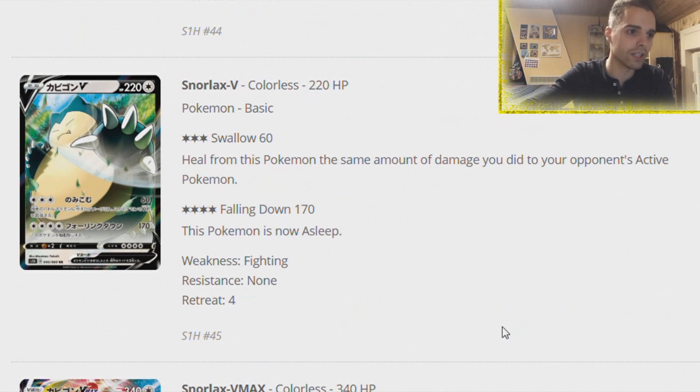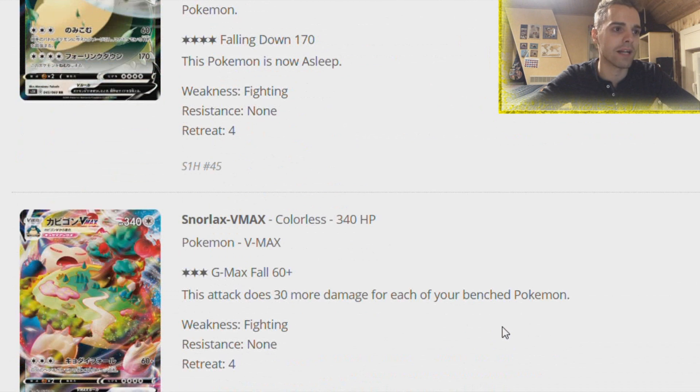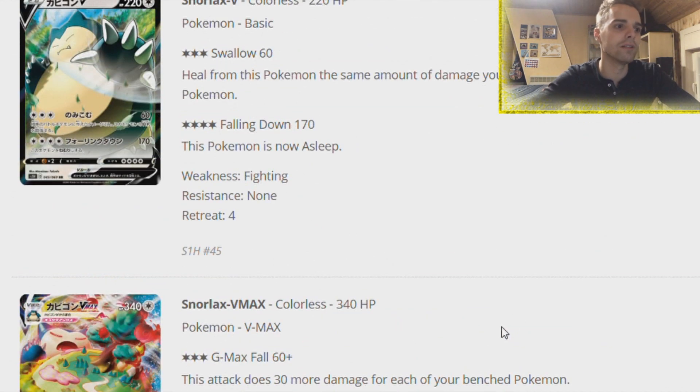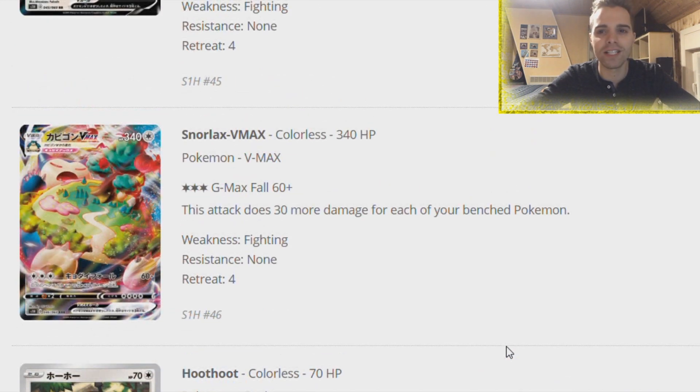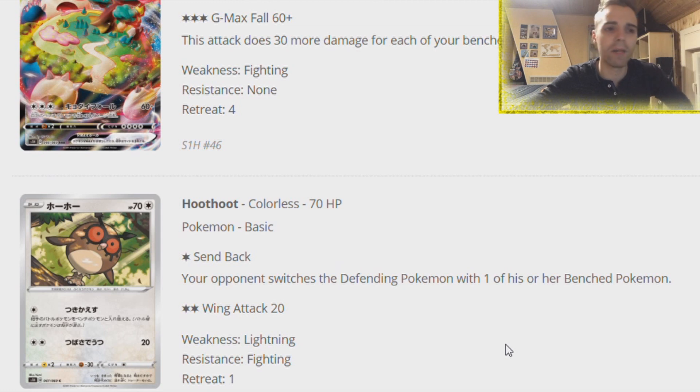Snorlax V - you can heal damage from this Pokemon equal to the amount of damage you dealt to the opponent. 170 damage. And then of course the Snorlax VMAX where everybody got crazed about - 340 HP. This attack does 30 damage for each of your bench Pokemon. With 5 bench Pokemon that's 150 plus 60 damage - 210 for 3 Colorless energy. That's very good. Definitely play this with a lot of healing cards. Maybe you play it with Welder or people will try it with Rillaboom.